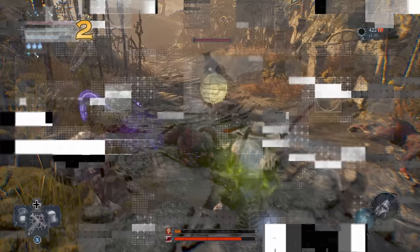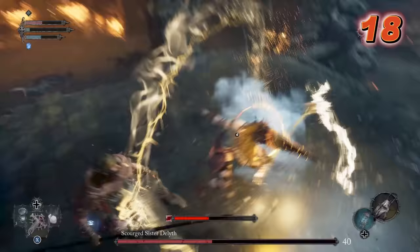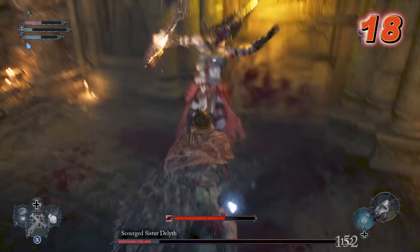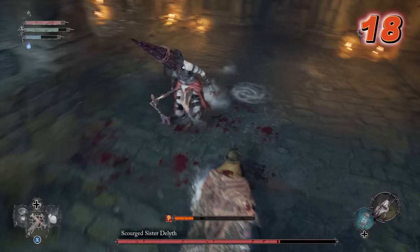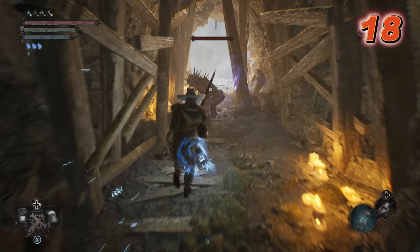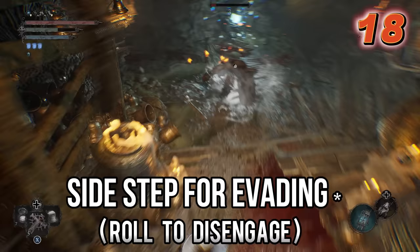You have two forms of dodge in this game and they have different purposes. You tap the button once and you sidestep or backstep — this game is all about that backstep. Because this is really what you want to be using to dodge and evade attacks, as it will keep you within range to quickly follow up with your own counterattack. Double tapping the button makes you roll far away, creating distance and disengaging you from the fight if you need to take a breather and get some personal space.